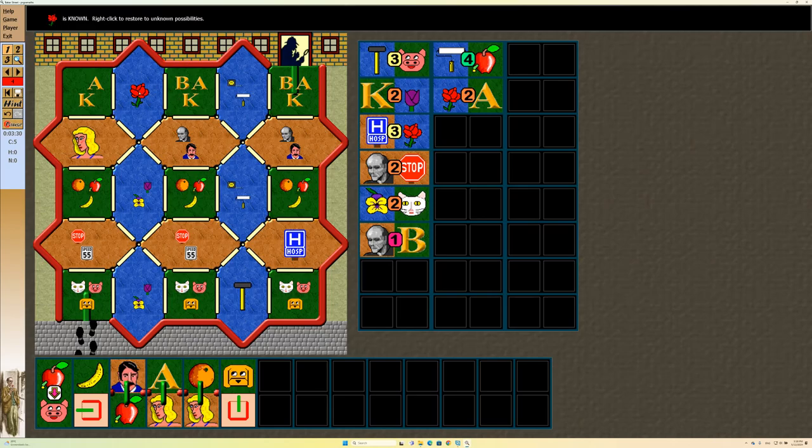There, we have two for A: one, two — and we can't reach that A, so we will remove it. Now we have the apple and the pig. Apple and pig, they are all there, so we can't use that clue.